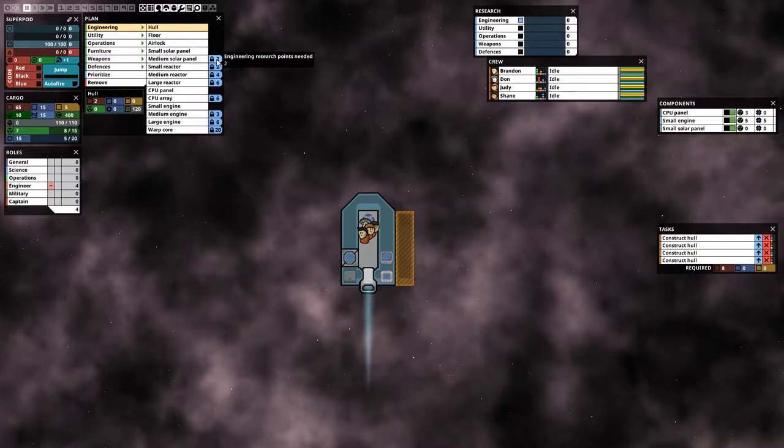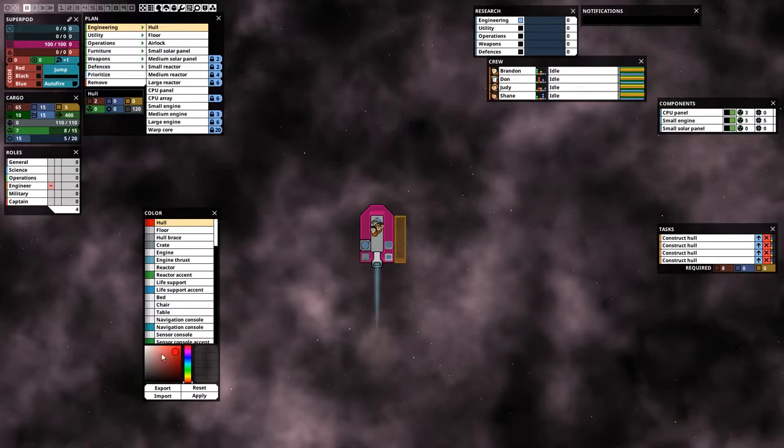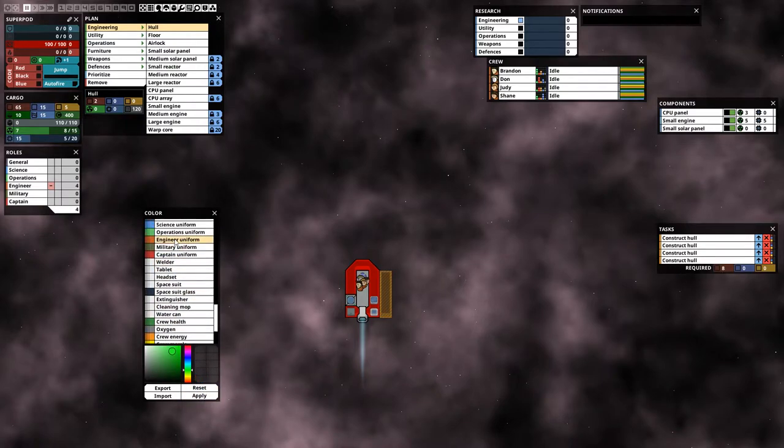Next is Notifications, which tells you what's happening around you — very useful to know what's going on with your ship. And here we have Colors, where you can customize the color of your hull, components, everything, making your ship really unique. For example, let's make our ship red and our airlock black — there we go, looks pretty cool.